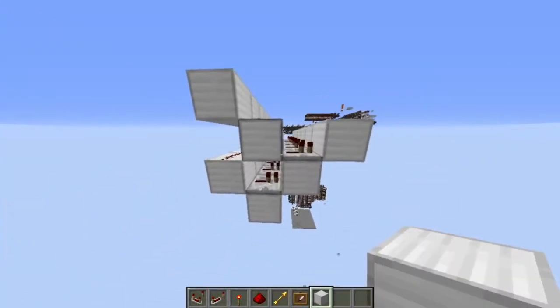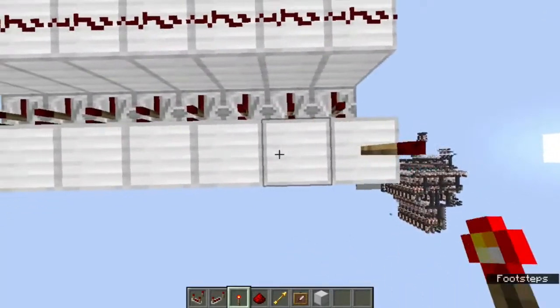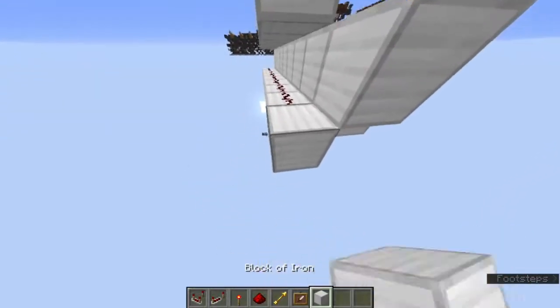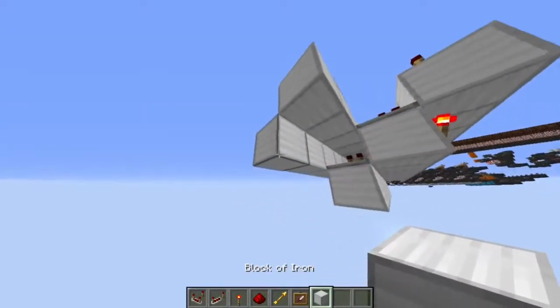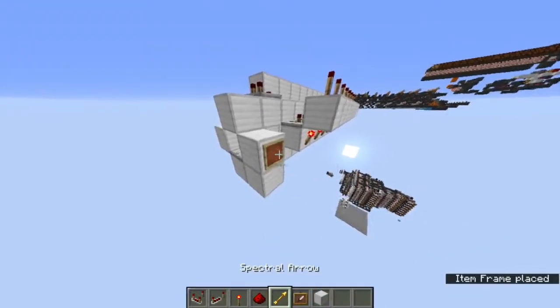Now it's going to look something like this. Go ahead and get your redstone torches and put them there, and put them up here. Now it looks like that, and you're just going to get your two comparators, like so. Redstone dust, and that is what I call a red coder.